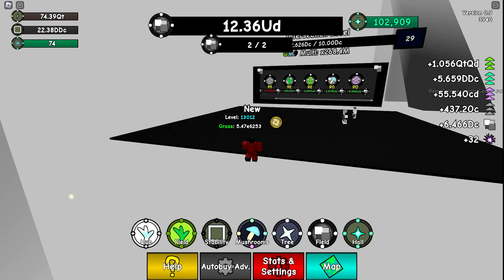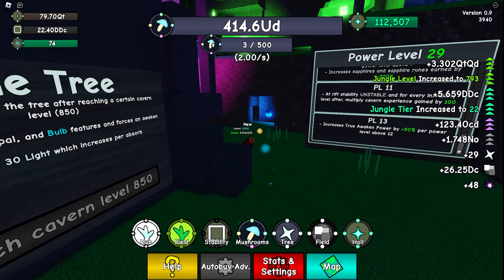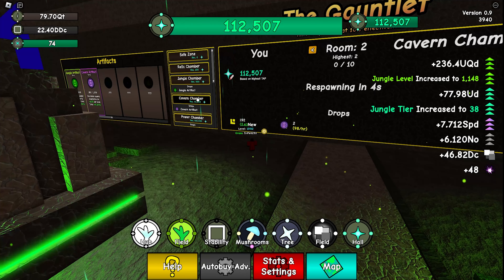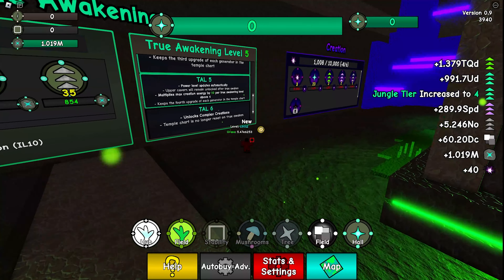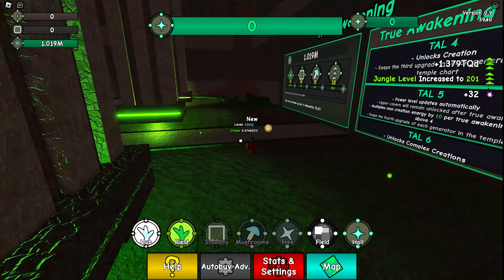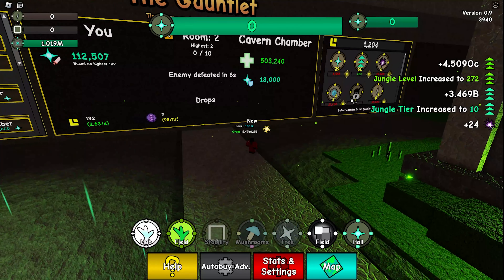I don't think we can get intersection level 30, so that kind of sucks. One more absorb gives us 112k tap. Let's grind the cavern chamber for more relics. What we unlock is tau 5: power level updates automatically, upper cavern will remain unlocked after true awakening, multiplies max creation energy by 10 per true awakening level above 4, and keeps the 4th upgrade of each generator in the temperature chart. Let's do another true awakening. When we get tau 6 we'll unlock complex creation. We still have 112 cavern levels and we get another boost.